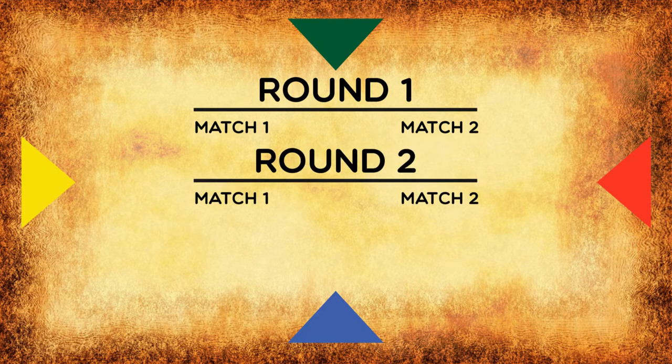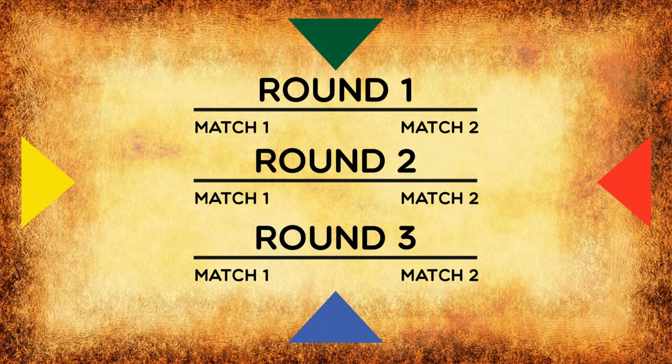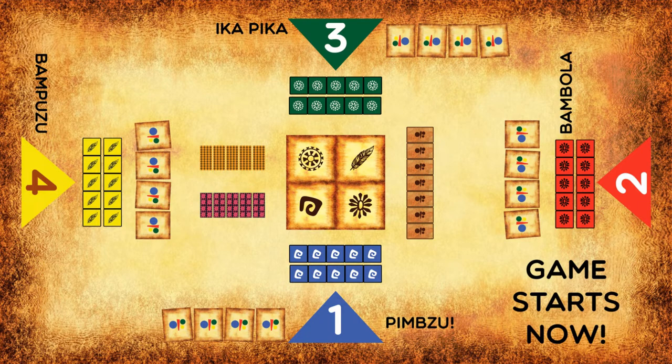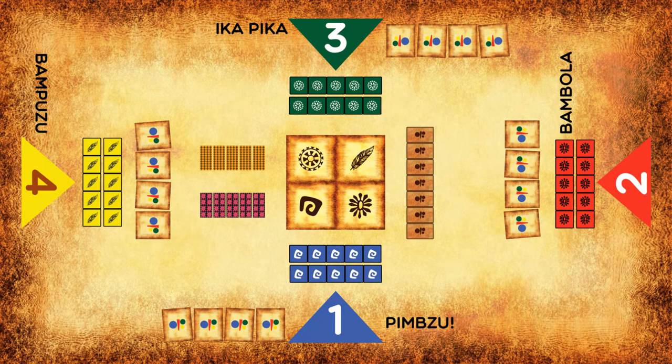So it goes like this: round one — match one, match two; then round two — match one, match two; and so on. Once all players get four cards each, the person who shuffled the cards, player one, will give off one of his four cards to the person next to him. When player one gives off a card, he needs to say out the language he declared for his kingdom — Pimzu.